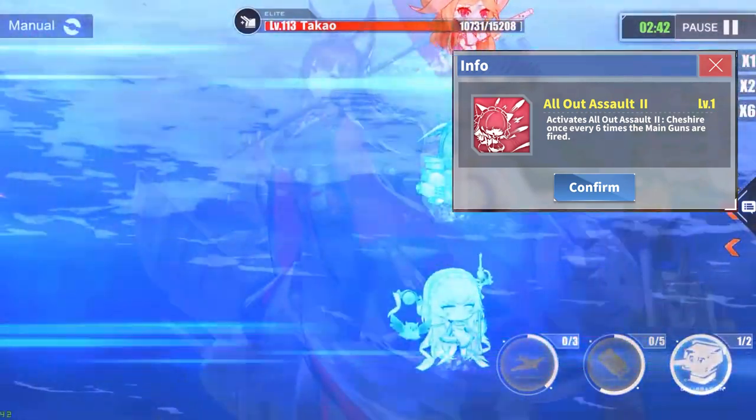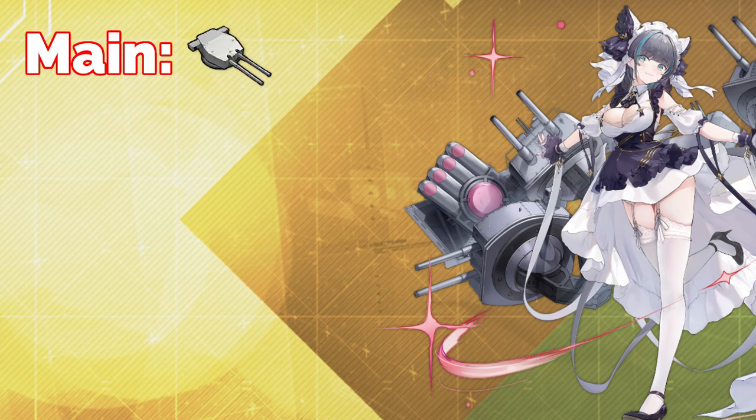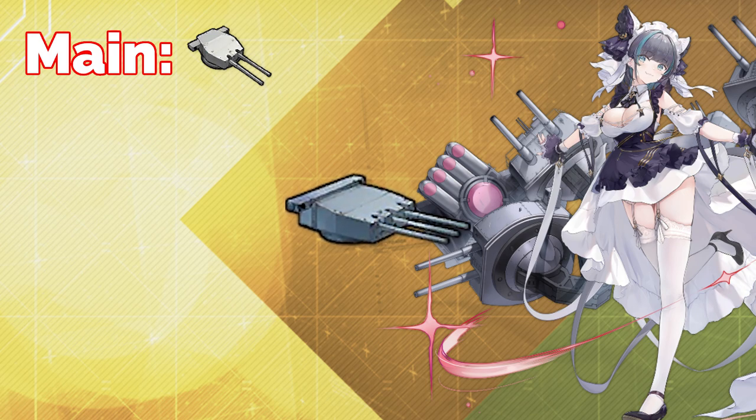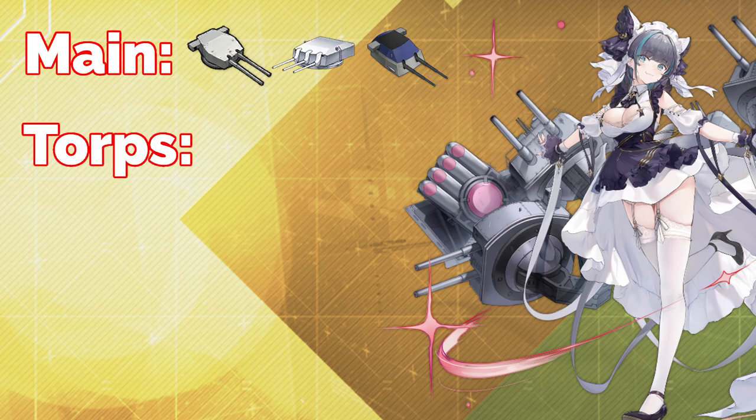For the main battery gun, use the Twin 234mm Prototype gun — it's one of the best choices for her main gun if you go purely for damage output. If you don't have it yet, go with the Triple 203mm Prototype, which is the best choice otherwise. For the torpedoes, go with the German Quadruple Homing Torpedo Mount, since the damage on her torps isn't the best and you definitely want all of them to hit.